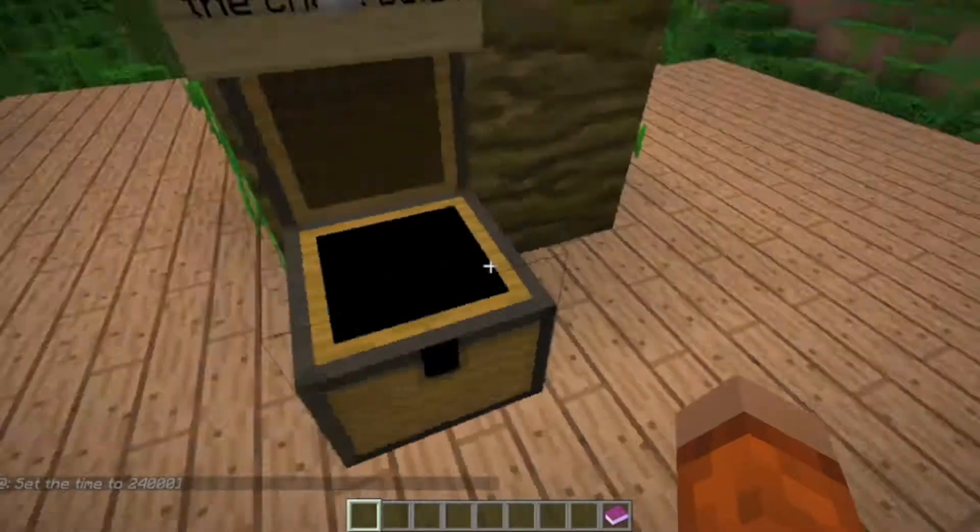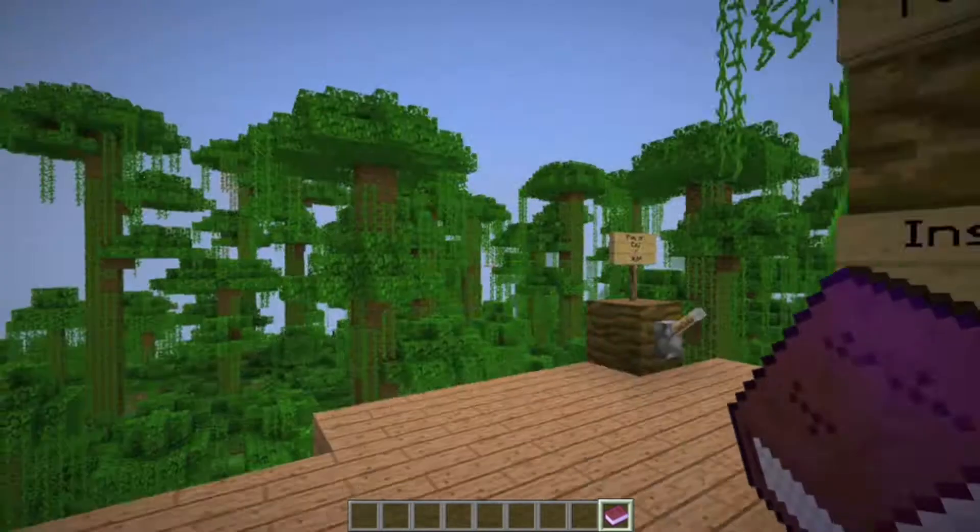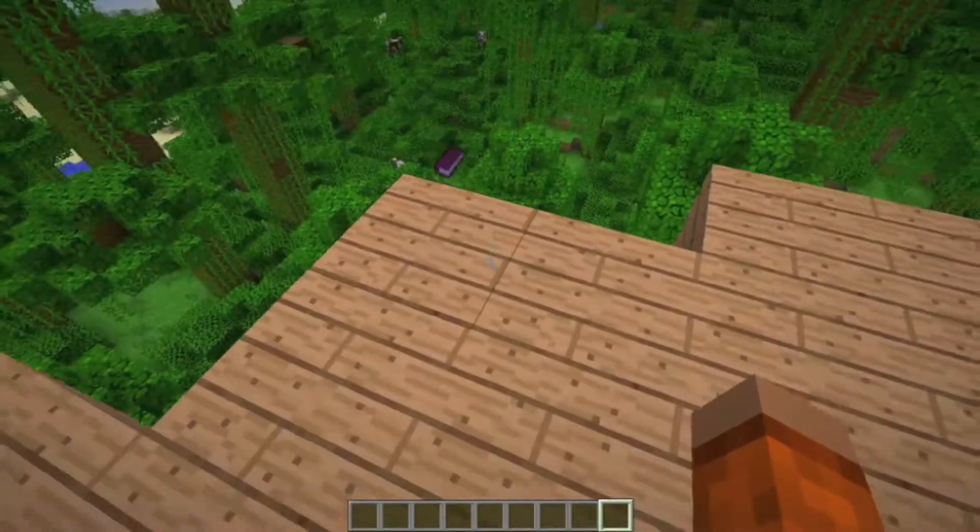Instructions are below in this test. Welcome to the run parkour map. The objective is to jump from platform to platform and make it to the end of the course as fast as possible and to have fun. If you can't see the next platform, it's probably above you. Okay, we'll see you later. Bye.